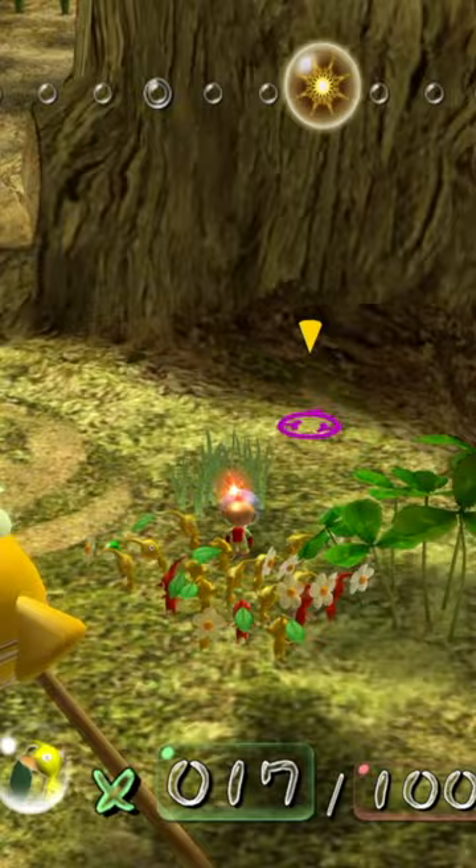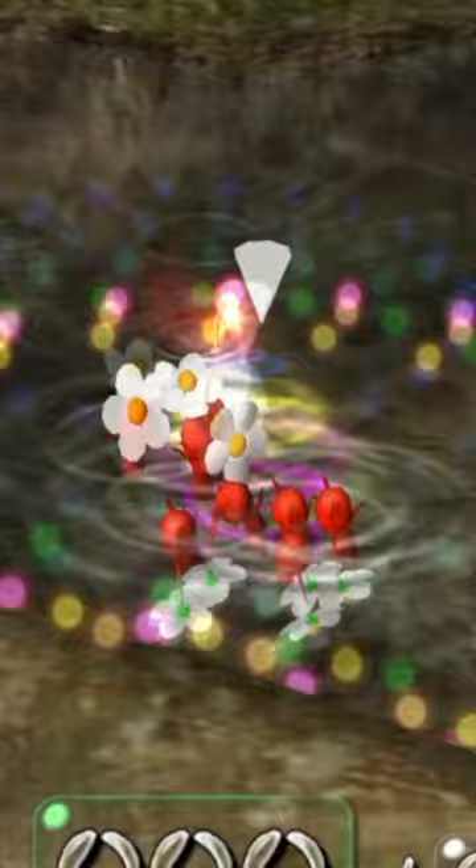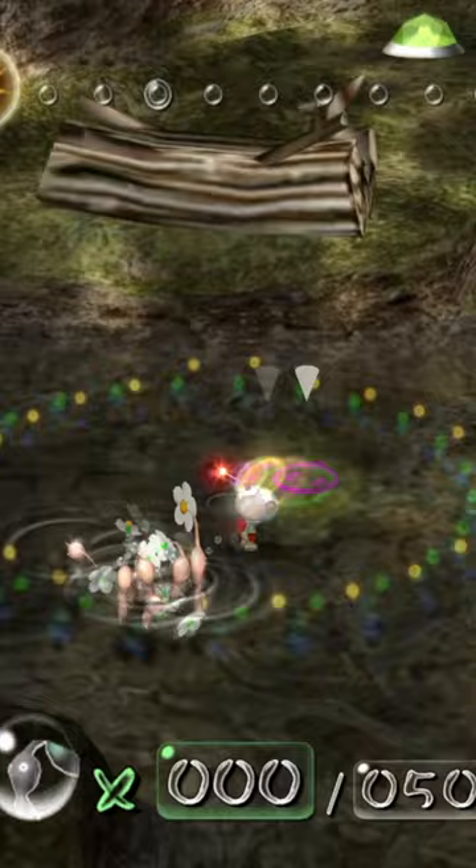Starting with this log, which you can reach by just almost drowning your red Pikmin. This basically just exploits the max range that a Pikmin can swim, as you whistle at them to reset their drown timer.